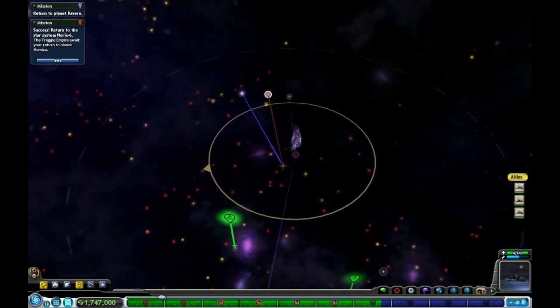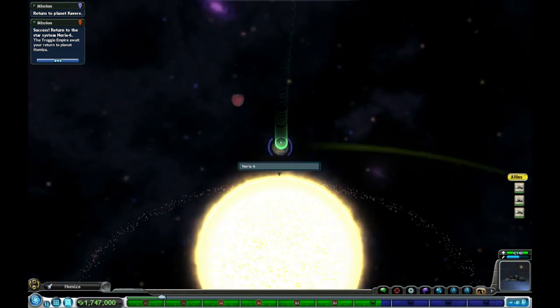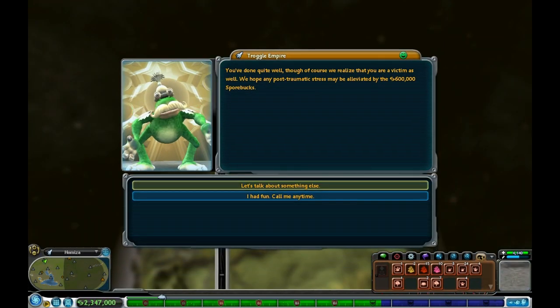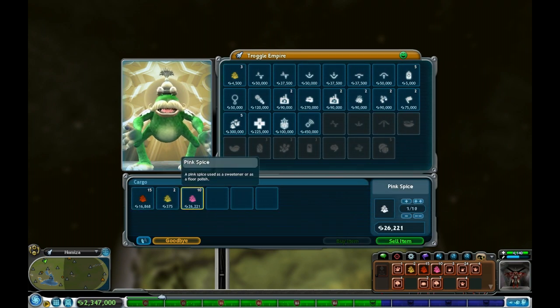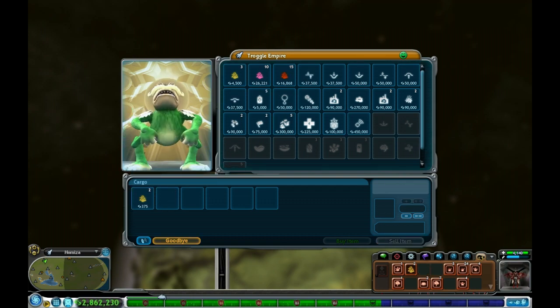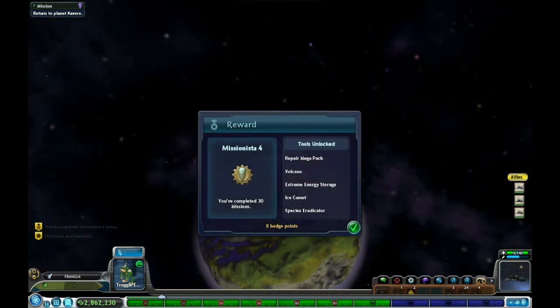Back to these guys that I didn't think would want me to fight the Flits — it just doesn't make sense to me. But whatever. Let's trade. I can sell pink spice to you — yeah, just keep paying obscene amounts of money for my pink spice. It really doesn't matter to me. And the red spice as well. Now we've earned another badge and some more progress. Fantastic.